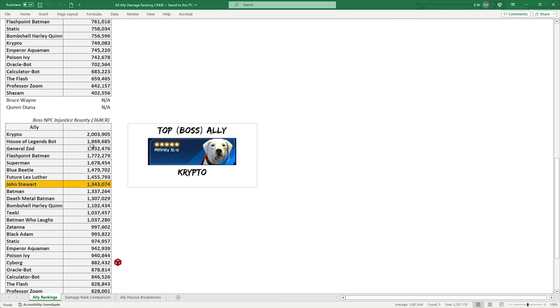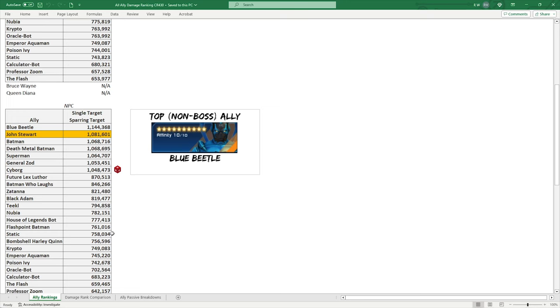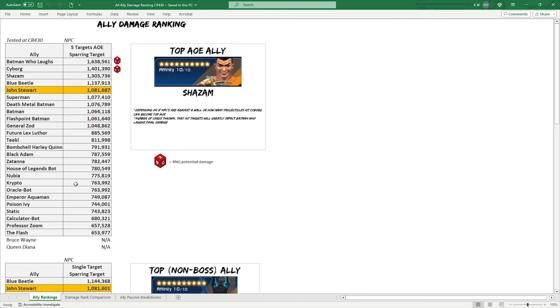For boss damage, Krypto is once again close to the House of Legends bot. General Zod has the explosion proc factor — if there's a boss with ads around it, General Zod can win out. Krypto and House of Legends bot are rare compared to having a legendary with Zod. John Stewart falls in line with allies that don't have any bonus boss damage. The bosses were tested on the Injustice bounty at CR368, and everything else at CR430 on the sparring targets.